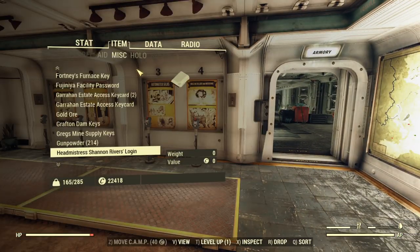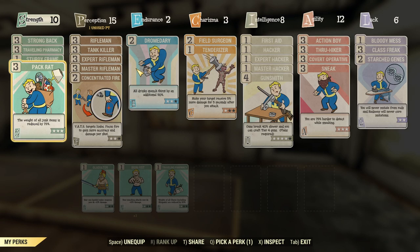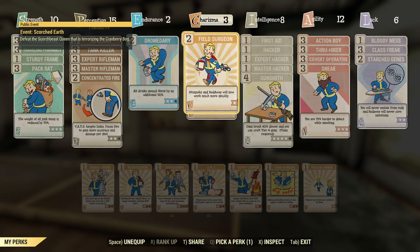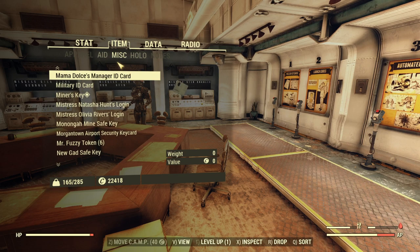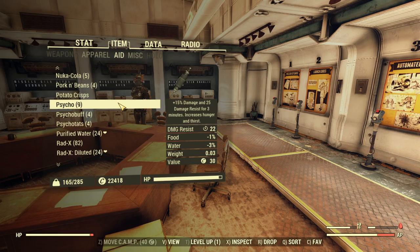I'm going to look at my perks and do a little bit of moving around with them. Field Surgeon isn't really doing a whole lot for me, so we're going to get rid of that. We'll unequip it. Hold on — I'm thirsty. Let me drink some purified water.